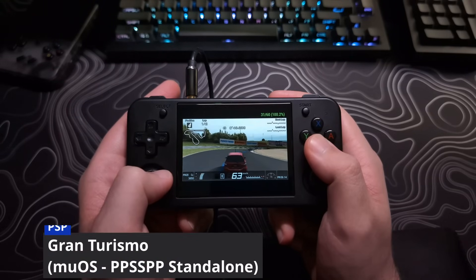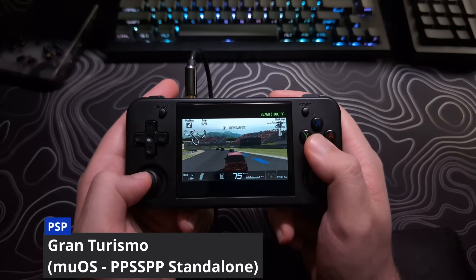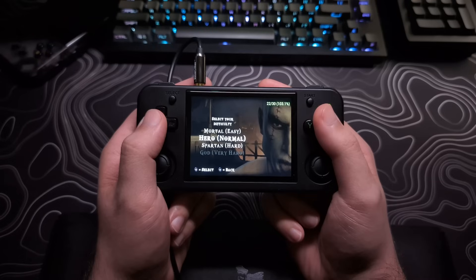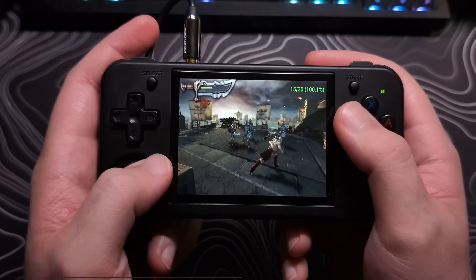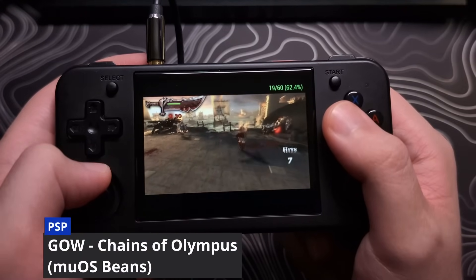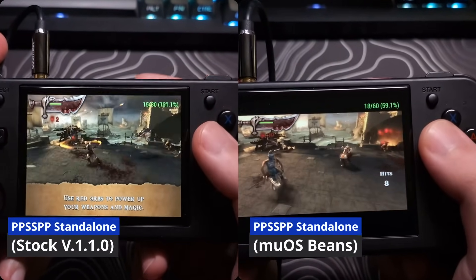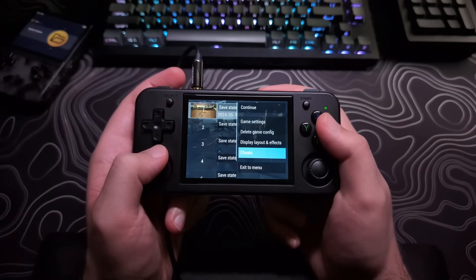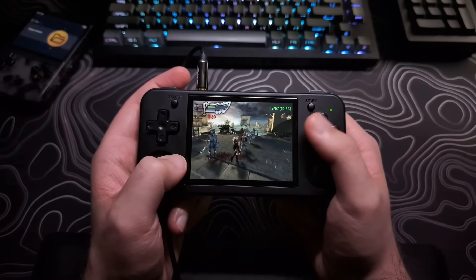The standalone PPSSPP emulator will give you a good performance boost, just like the N64 standalone. It will not allow you to play everything, but it should bring performance on par with the stock firmware, or at least close to it. I went to one of the most demanding games to compare performance with the stock version — God of War: Chains of Olympus. Using the latest stock firmware version 1.1.0, at first glance the stock version runs better. But when I looked closer, I noticed that on the stock version the framerate was limited to 30 FPS, while on MuOS the max was showing 60. I checked the cheat section and the stock version has the 30 FPS cheat enabled by default. So to make this fair, I turned that cheat off, and it ran as bad as I thought it would.